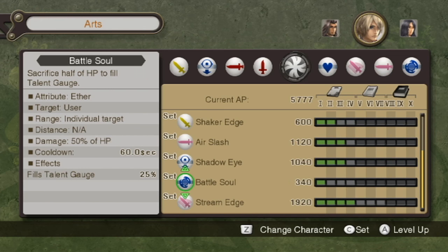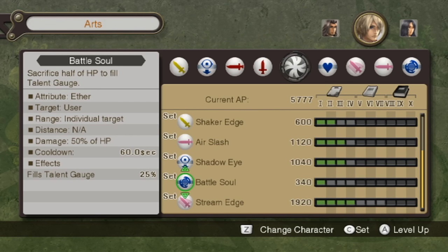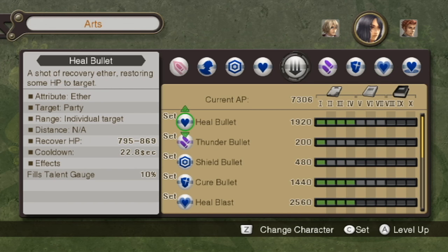Shulk got Battlesoul, and I don't like Battlesoul at all. It fills the Talent Gauge by 25% for 50% of your HP — it does increase the percent amount if you level it up, but I never use Battlesoul. So I guess I'm going to leave it on for now, but I'll probably never use it.